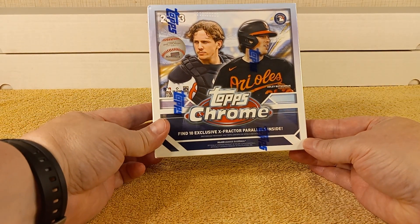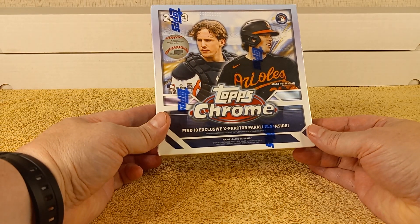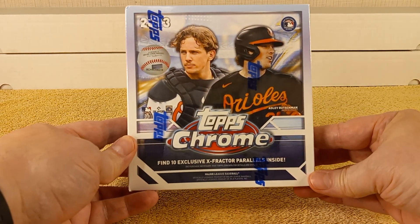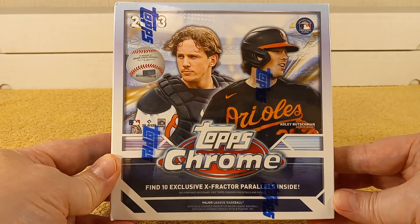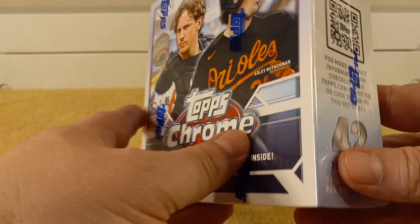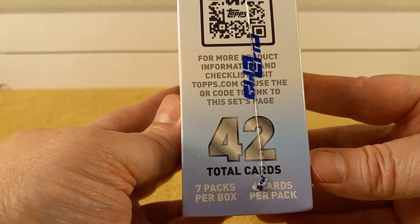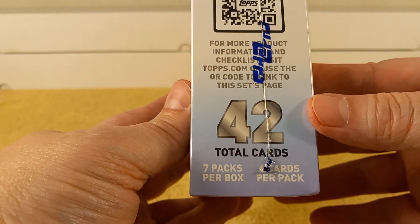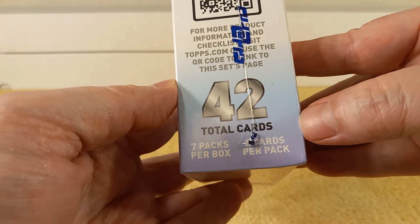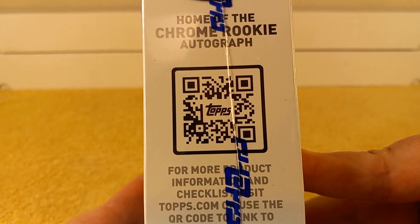Hello, this is Christopher and today I'm going to be opening and unboxing a monster box of 2023 Topps Chrome baseball cards. This is the box that has 10 exclusive X-Fractor parallels. There's not too many packs so it should be a short video. Seven packs per box, six cards per pack, 42 total cards.